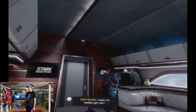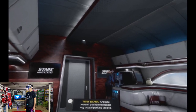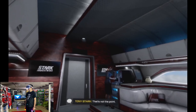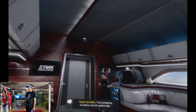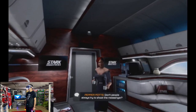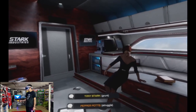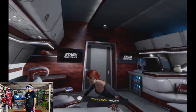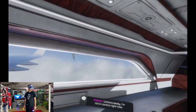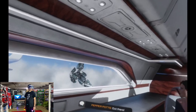Tony: 'The company turned a corner years ago — we're a force for good in this world, and I want you to get that message out there.' Pepper: 'Don't people always try to shoot the messenger?' Friday! Who taught you how to fly? 'You did, sir. Unfortunately I'm not in control right now — someone has taken us over remotely.' Out there — it's a Stark drone! A combat drone? We don't make combat drones anymore. The drone is encasing itself in some sort of hard-light shield. 'I'm just a ghost from your past.'